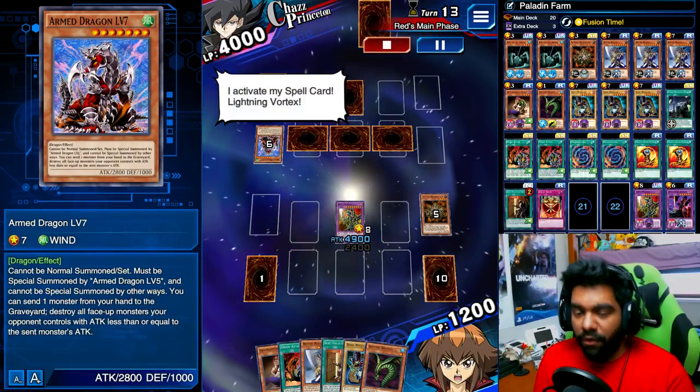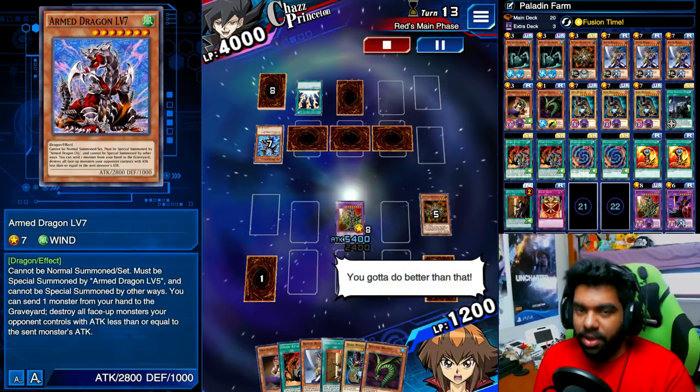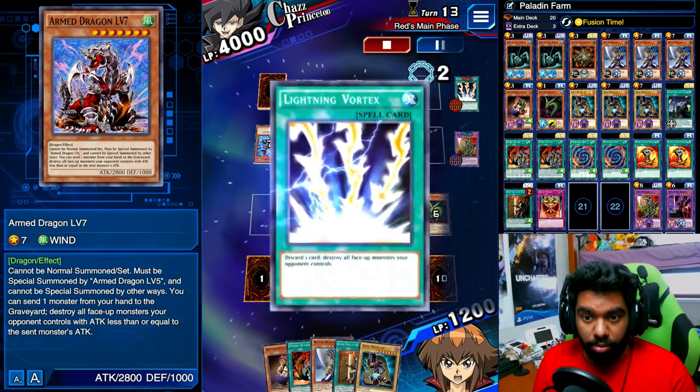Right here you can see Chazz activates his most powerful spell card, Lightning Vortex, which can destroy my entire field of monsters. However, because of Dark Paladin, we're able to negate this by discarding a card — and no more Lightning Vortex means we have no more problems.